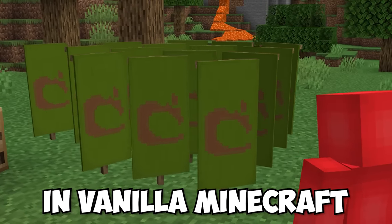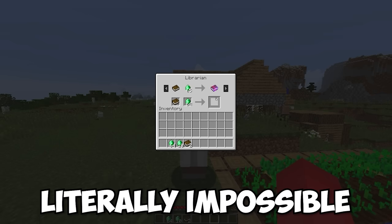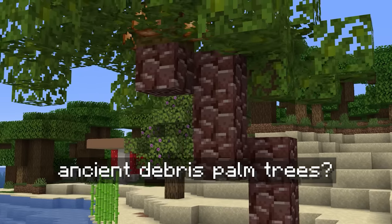This is the rarest item in vanilla Minecraft, and this trade costs 65 emeralds to do, making it literally impossible. And these are 23 stupidly expensive things in Minecraft.